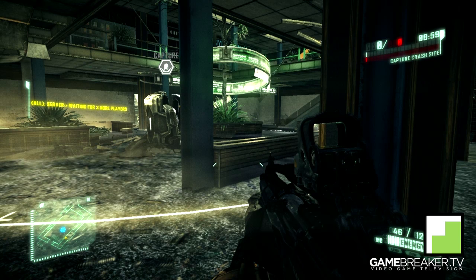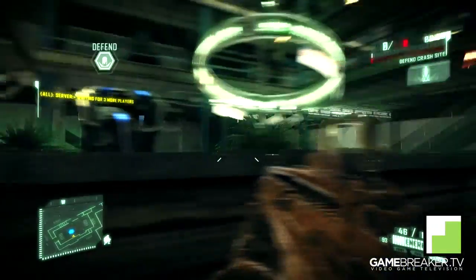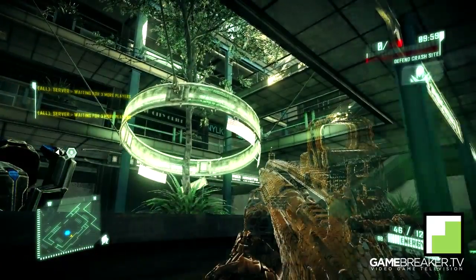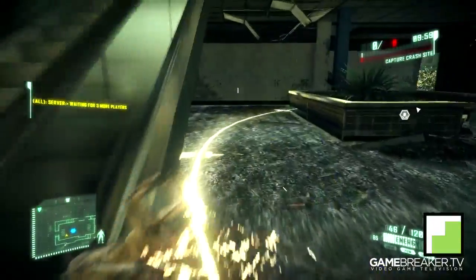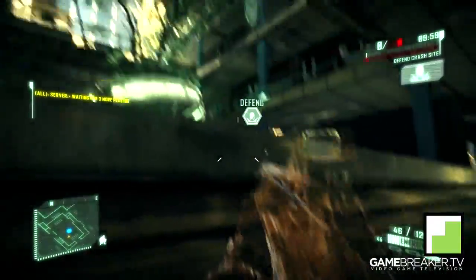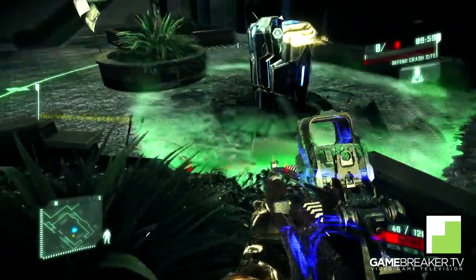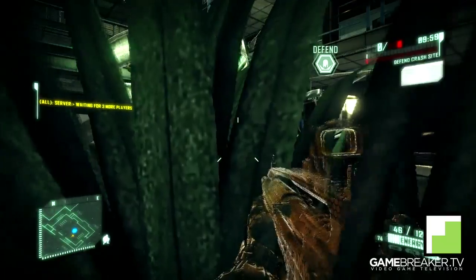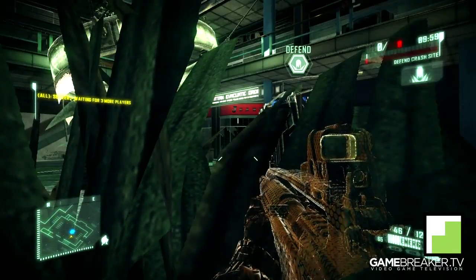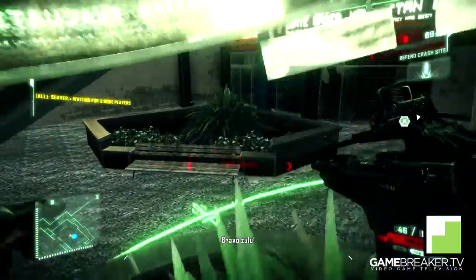Heading inside the mall, your teammates or opponents are going to sit in this location right here — this is the most common position inside the mall while capping this drop pod. What I want you to do is head over next to this flower bed. This is actually a good vantage point while capping the drop pod, still getting points while having good defense. You can also jump up into the flower bed and stealth in for really good cover, but keep in mind that if they're using nanovision they will be able to spot you quite easily.